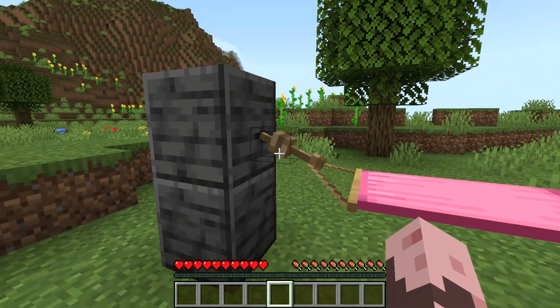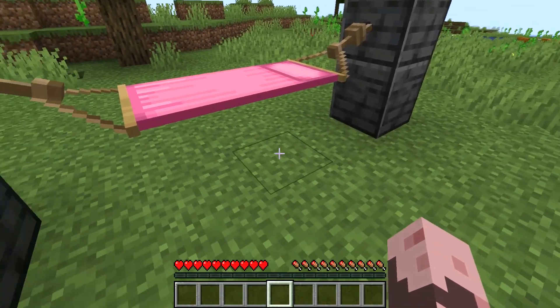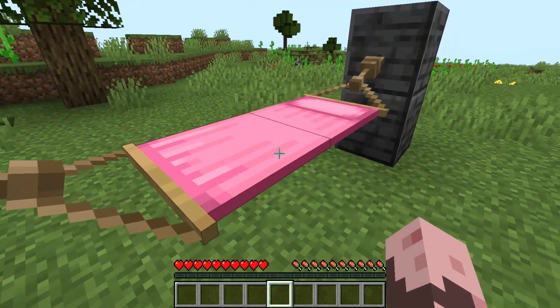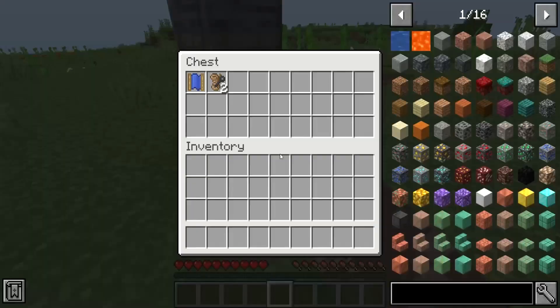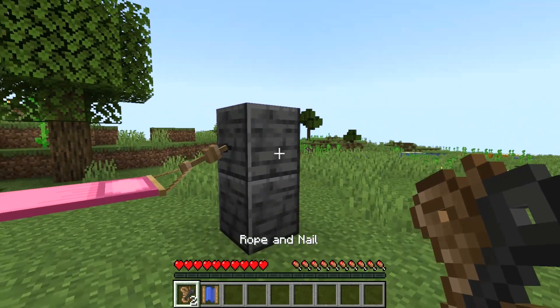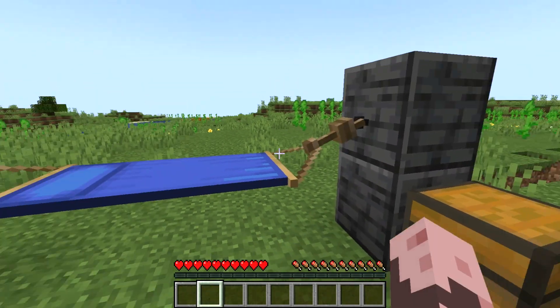The first mod up is Comforts, which adds a hammock and a sleeping bag, both of which will give you more flexibility in your in-game sleeping arrangements. To place the hammock, you need the hammock itself, along with two ropes and nails. Simply right-click to place the rope and nails, but make sure they are four blocks apart, then right-click to place the hammock.